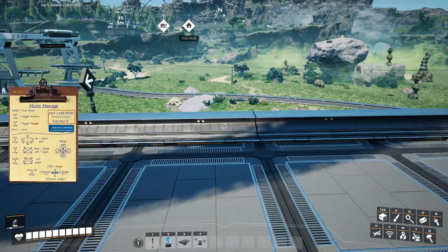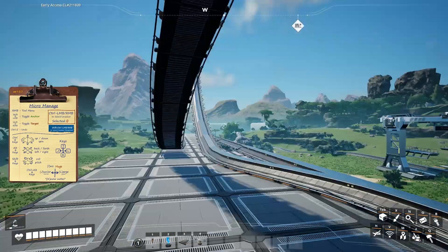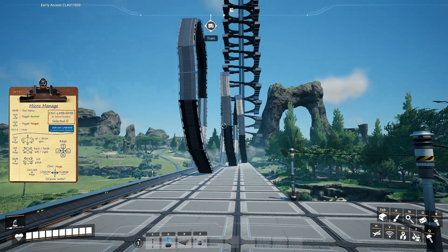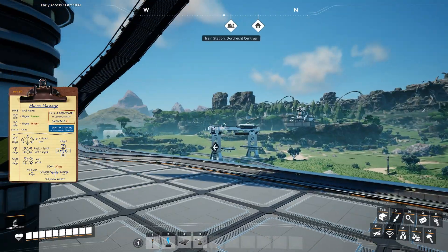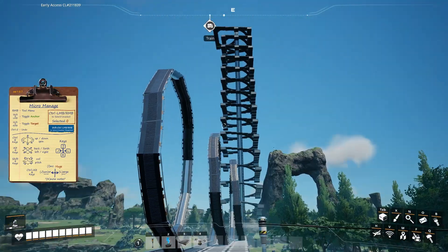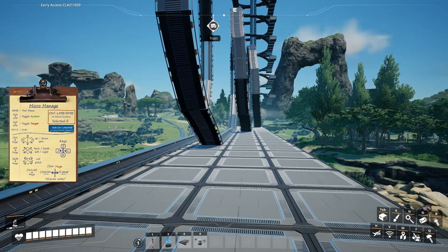These individual pieces of track have a series of connected nodes, and from a Satisfactory standpoint, as you move them around and rotate them and twist them, they're still connected. So that means you can actually do interesting things where Satisfactory doesn't necessarily realize that it shouldn't be able to climb a particular incline or do something that it's not allowed to do. It can break the rules of some of the physics of the game in very interesting ways.